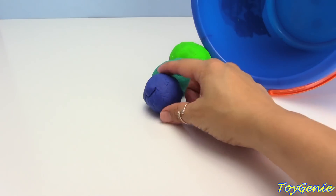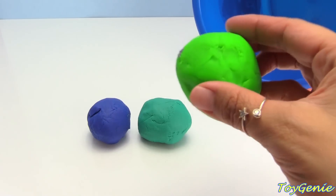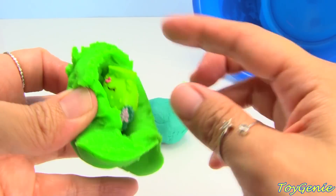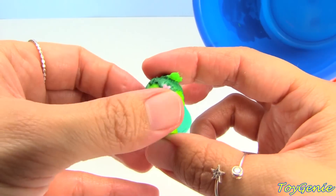Three more — blue, teal, and green. Let's check out the green one. Oh, I thought there was nothing inside — Strawberry Kiss in green!